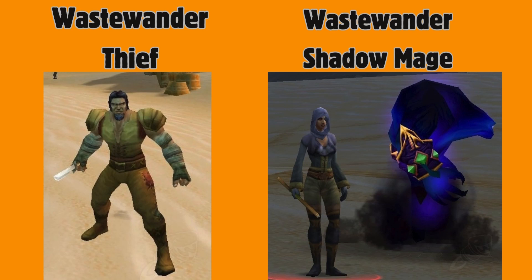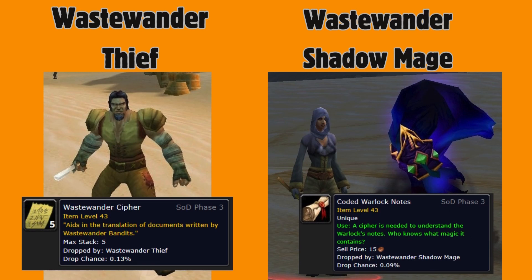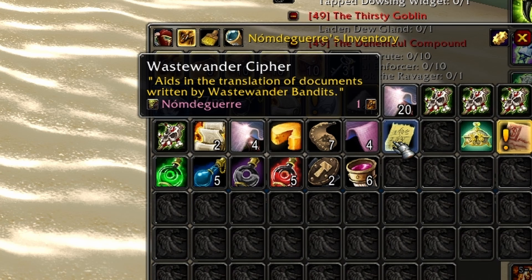First thing we need to do is defeat Waste Wanderer thieves and Waste Wanderer shadow mages. The thieves will drop the Waste Wanderer Cipher and the mages will drop Coded Warlock Notes. You can find these mobs in Tanneris in these locations. The drop chance isn't very high — it took me about half an hour to get both items, and I think I was pretty lucky from what I'm reading online.